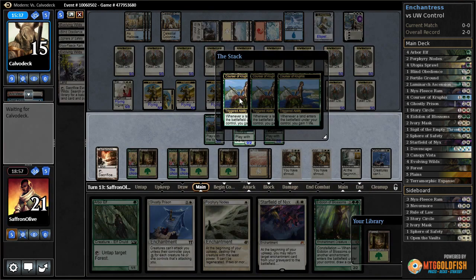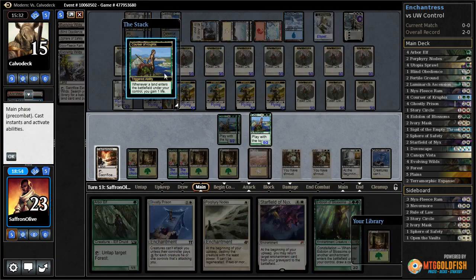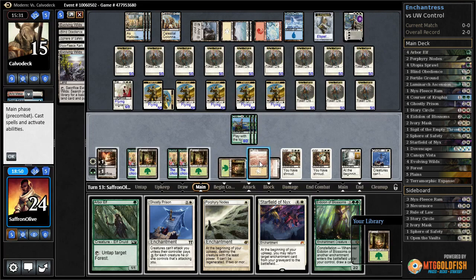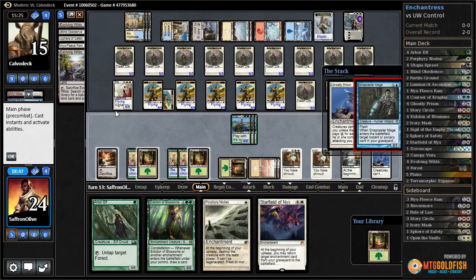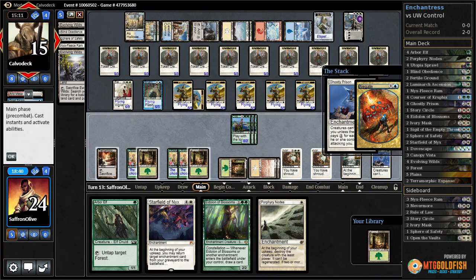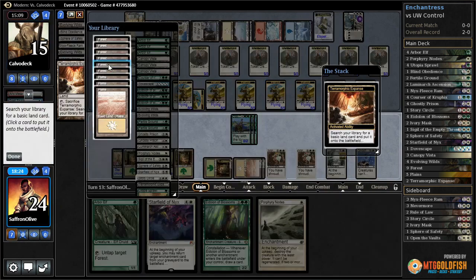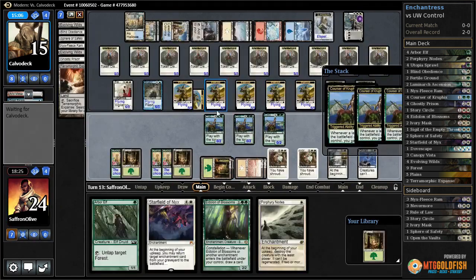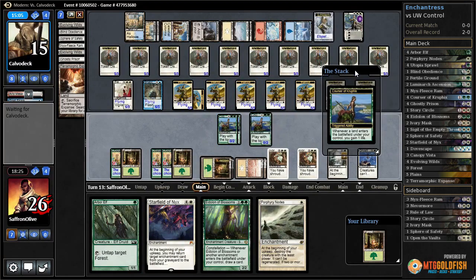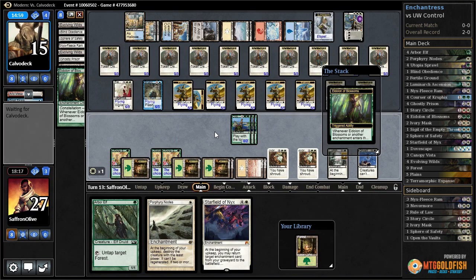Pteramander on top — play Pteramander. Game three, we're also winning the time game. Ghostly Prison — they're gonna Snapcaster the Negate. Ghostly Prison down. Let's crack Pteramander, get a forest. Another forest on top unfortunately. Play Eidolon — just draws us a card, immediately dies.